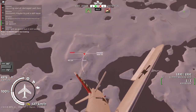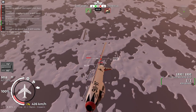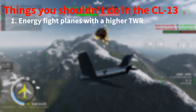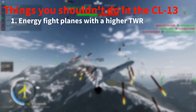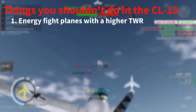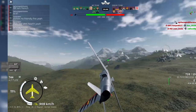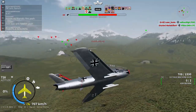The last thing I'll cover is what you shouldn't do in the CL-13. Number one: avoid energy fighting planes with a higher thrust-to-weight ratio. As you could see, he was able to easily catch me, and since most afterburning planes have missiles, there wasn't much I could do against it.